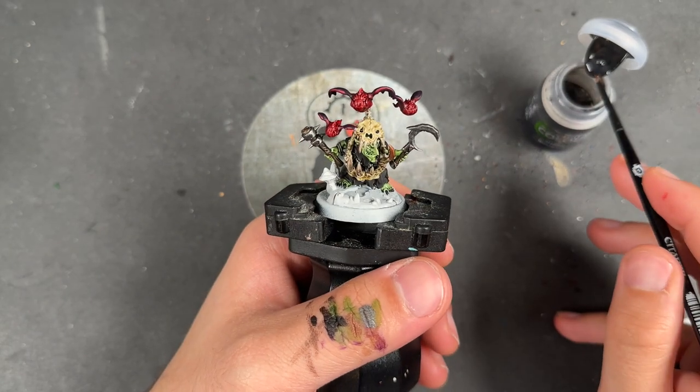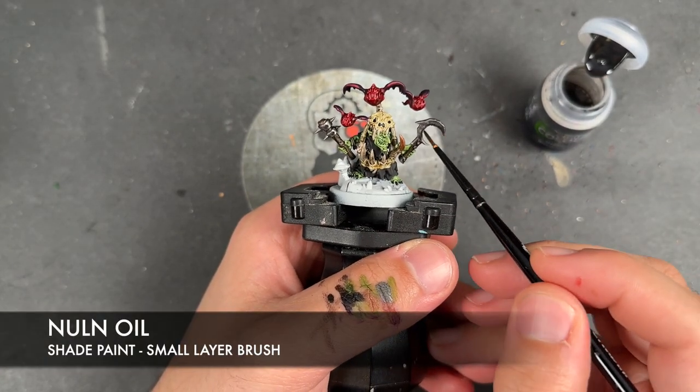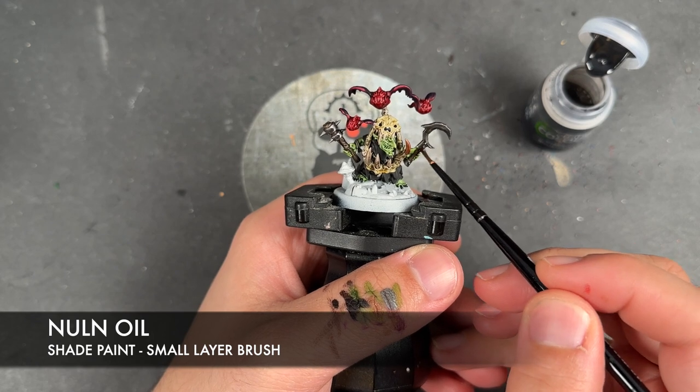With that done, just whilst we're waiting for that to dry, we're going to take some Nuln Oil and apply this over the top of the black and the silver.